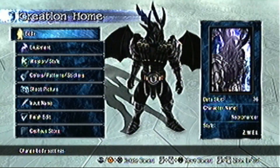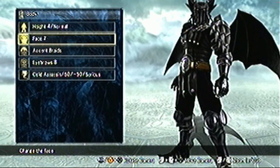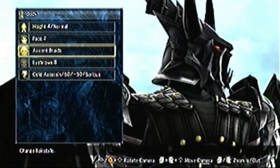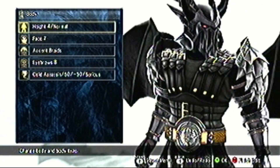Now, that being the case, let me show you how to make this guy. So here's the Necromancer for Castle Crashers. His body is pretty simple. I used face 7 — that doesn't really matter too much — accent braids, gave him eyebrows 8, and for his voice I used cold assassin 50, negative 50 series.